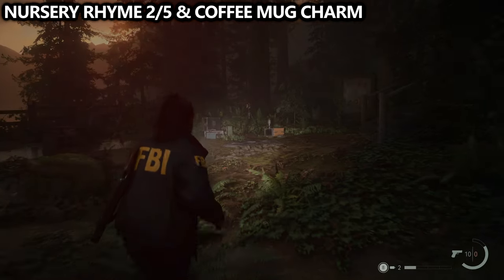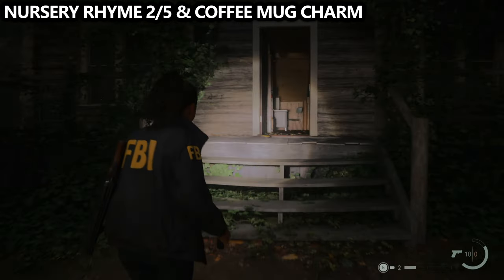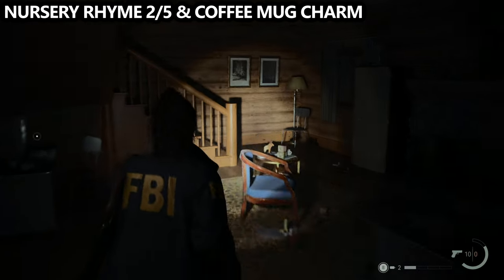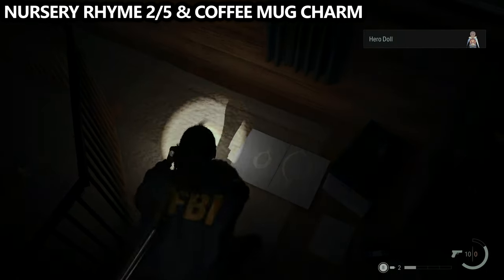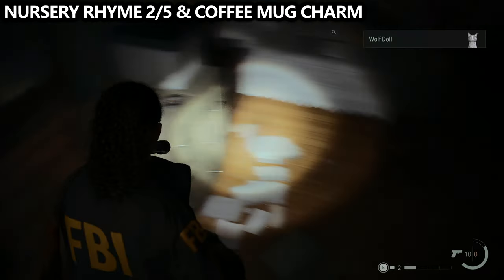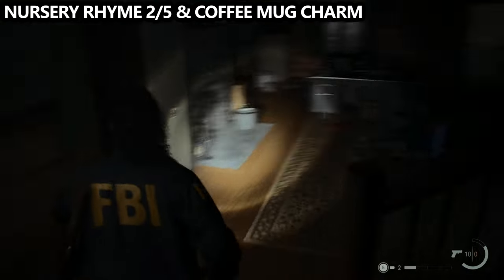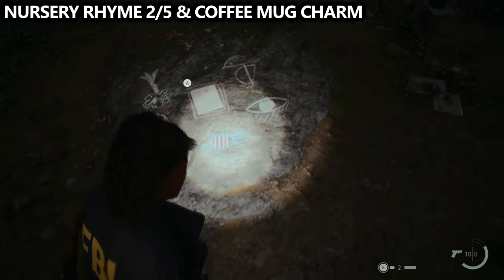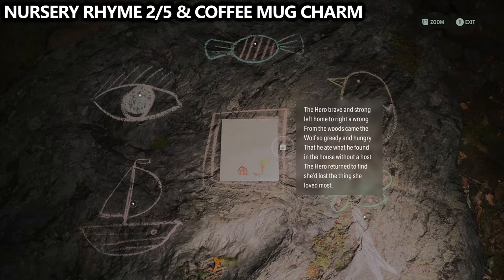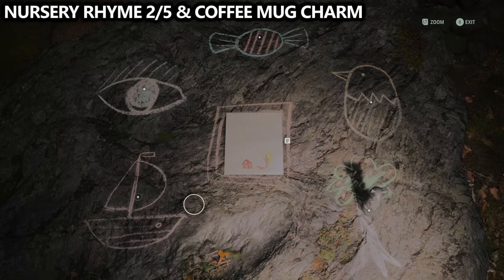Enter the area, go in front of you, and find the site of the nursery rhyme. You may need a couple of dolls to complete this puzzle — head inside the Witchfinder Station and go upstairs, turning right at the top of the stairs. Here you'll find likely two dolls: the Hero Doll and the Wolf Doll. There's also a bunch of evidence you can put on your case board later, and you can even access the computer. Then go to the nursery rhyme and complete the puzzle by putting the Wolf Doll on the tree and the Hero Doll on the boat.